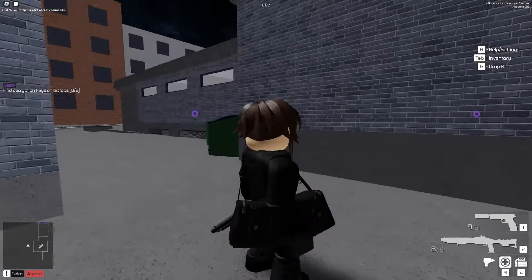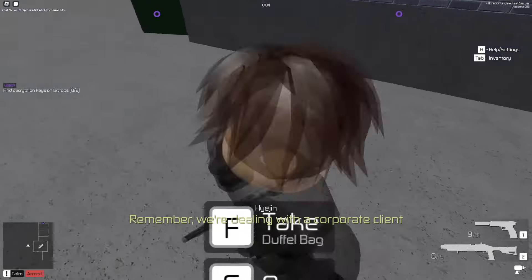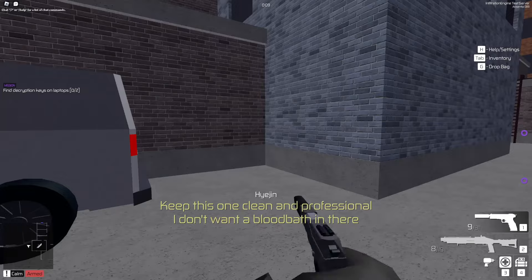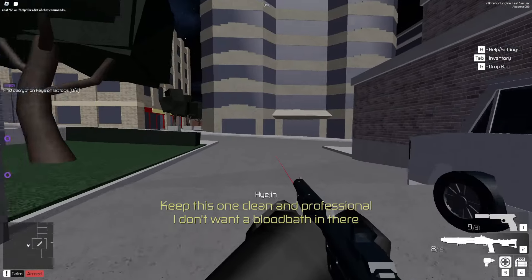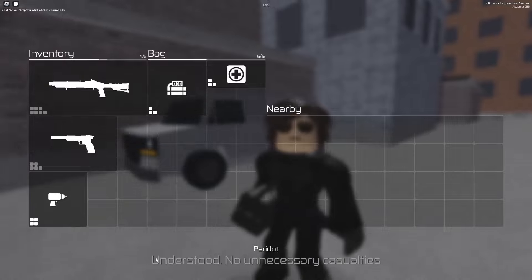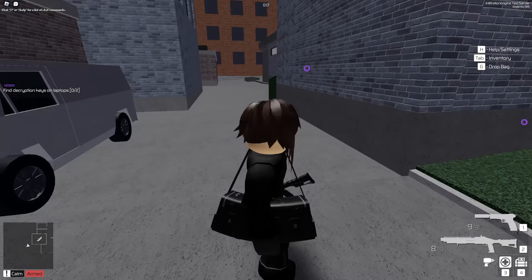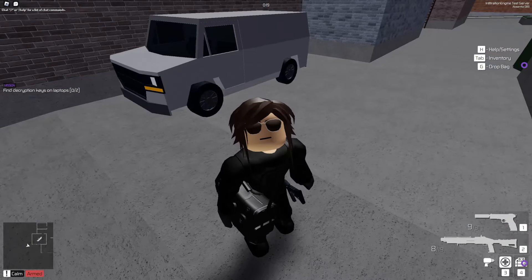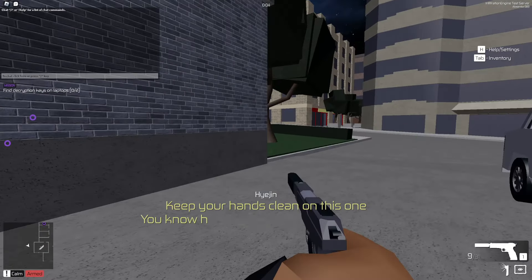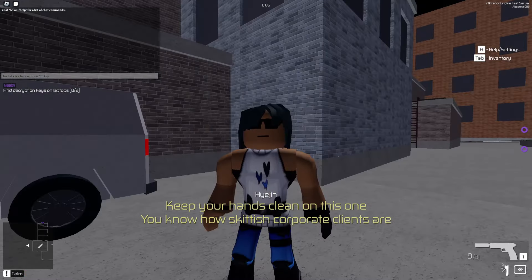Now for Peridot - oh wait, that's pretty cool. She's got a duffel bag instead of the regular bag. She has a suppressed pistol and a shotgun with a sight and a laser. It's cool that she spawns with the duffel bag - wonder if that's for every mission, we gotta check that out later. Sapphire has the hacking tablet, no bag, and a suppressed pistol.